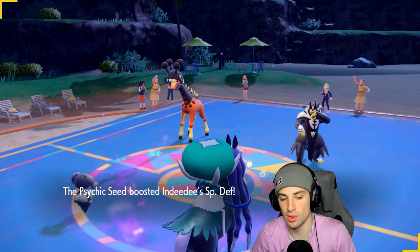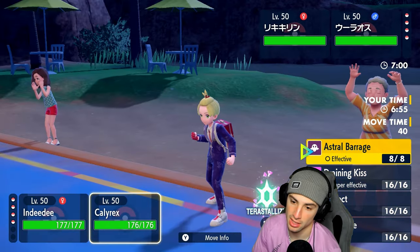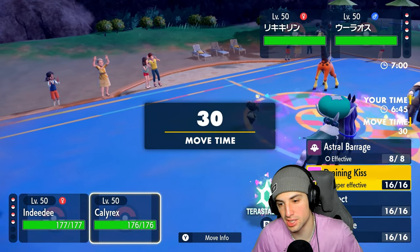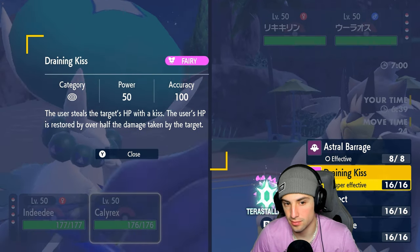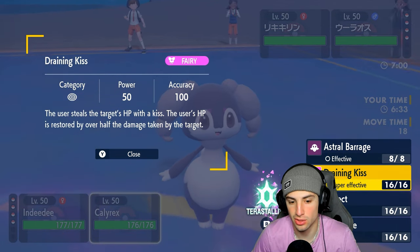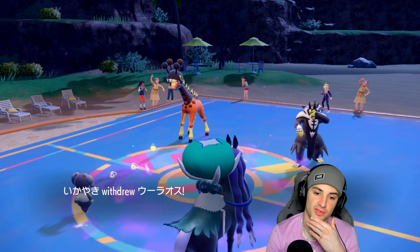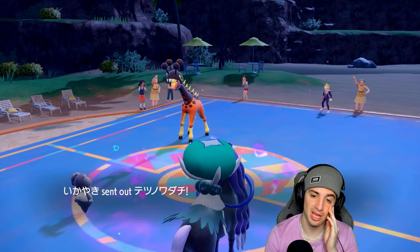I don't really want to protect. I'd rather Follow Me if anything, but I'm going to Imprison and block Trick Room turn one — I just don't want them popping that. I could Tera and go Draining Kiss to try to KO something. A Tera Draining Kiss would do more damage than Astral Barrage. We go for it — Imprison and Tera Draining Kiss — but he withdraws Urshifu. That hurts the soul.